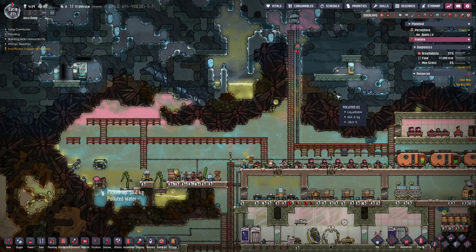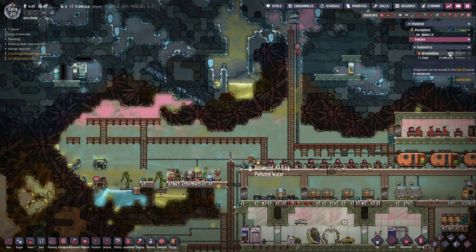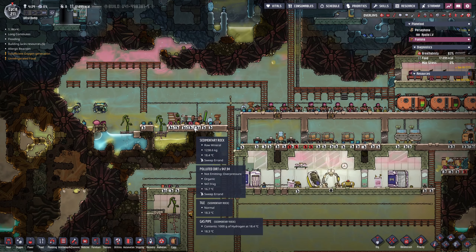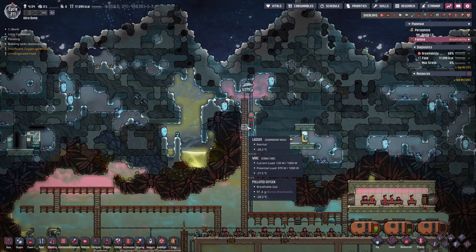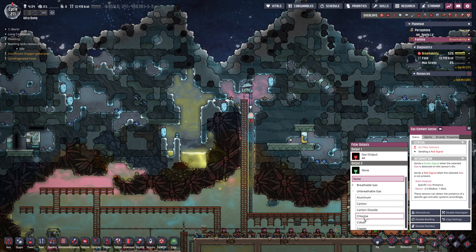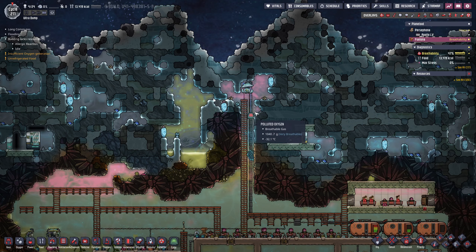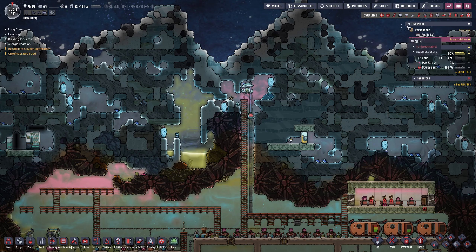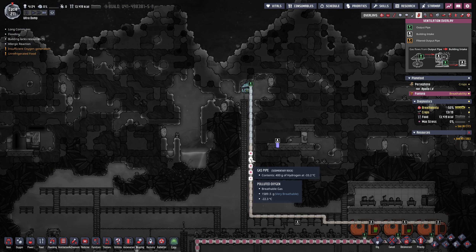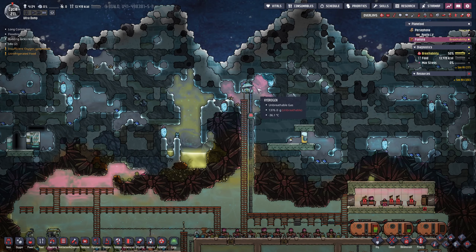So what do we got going on on the other side? We'll let them start building. Our breathability is really good — it was above 90%. I'm sure it'll be fine in the long run, it's producing more now. We do have this hooked up and we want this to be hydrogen, so when it's detecting hydrogen it'll start pumping this gas here — which should be mostly just hydrogen. There's a little polluted oxygen stuck in there, but for the most part it's hydrogen.